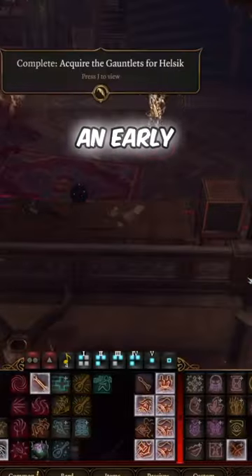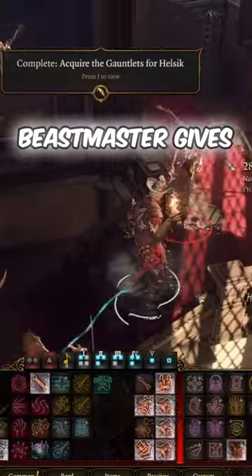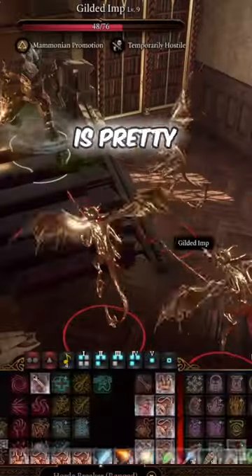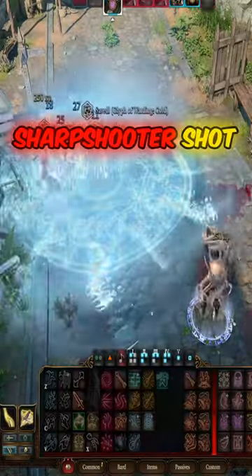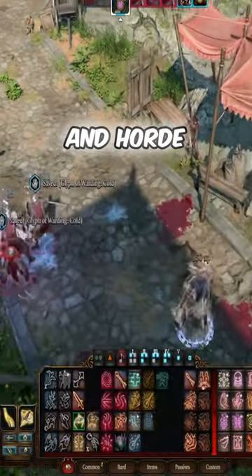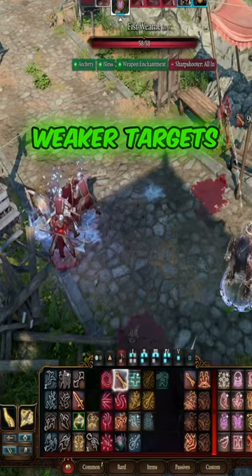A Gloomstalker sets you up for an early victory, and the Beastmaster gives you a tank that keeps enemies from threatening you, which is pretty great for an archer. Hunter is where it's at though. The extra d8 on a Sharpshooter shot is pretty nice, and Hordebreaker is fantastic for picking off small, weaker targets.